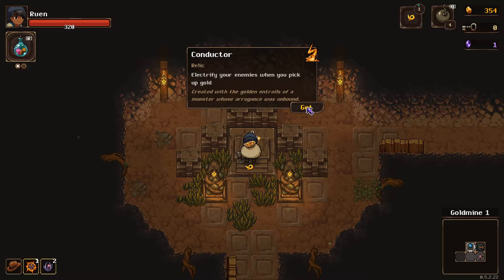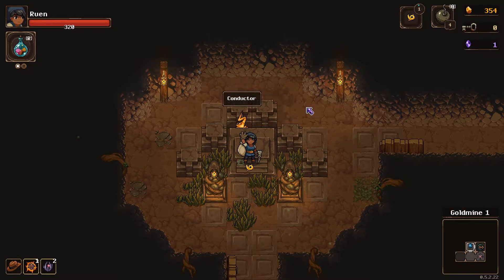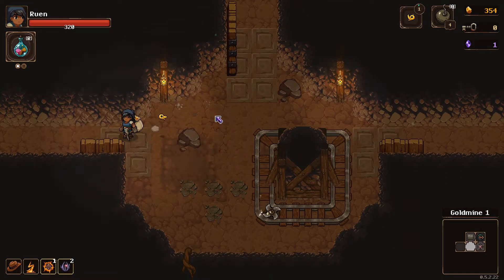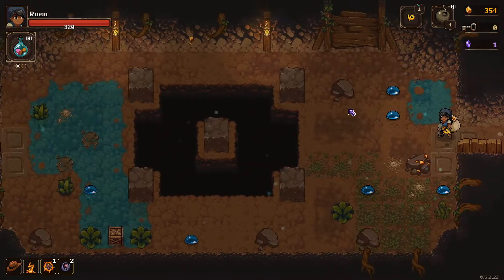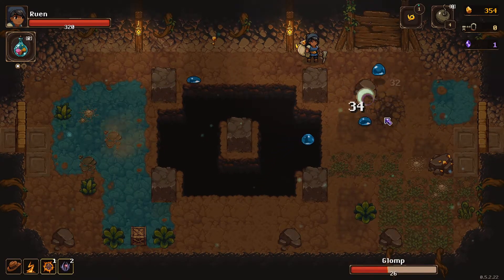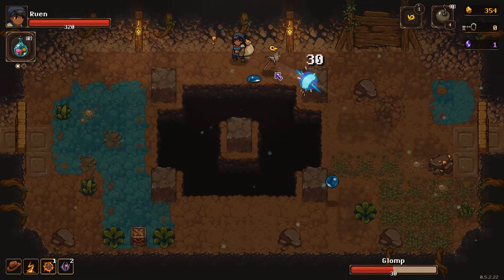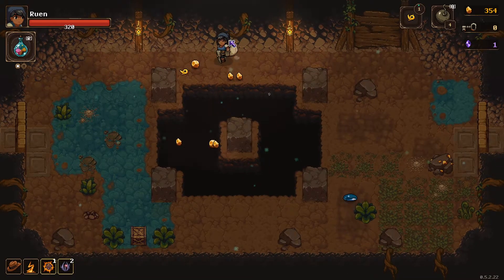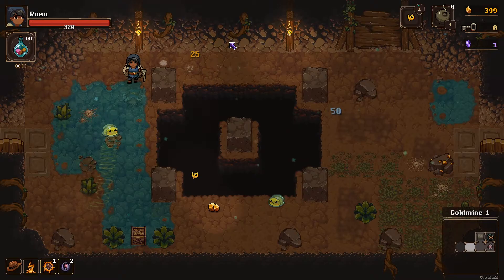We can electrify enemies when we pick up gold. Hopefully that doesn't come back to bite us in the halls map. Let's kill them. I got a little gold too — why not try this out? Yeah, it does some good damage.